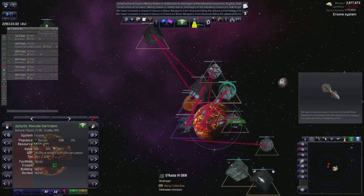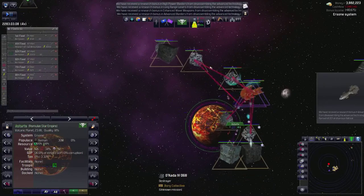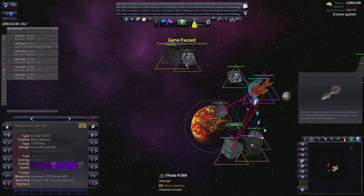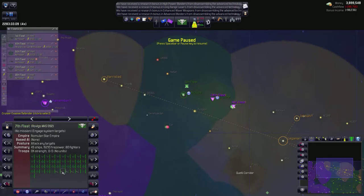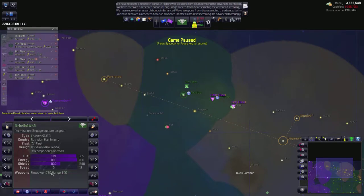We received a research bonus. Let's see how strong these guys are while we're here - their cruiser has 355 firepower, their capital ship has 784 firepower. That is a little scary. Let's look at our ships - our biggest ships, which are our cruisers, have 750 firepower. So actually, we're doing okay firepower-wise.